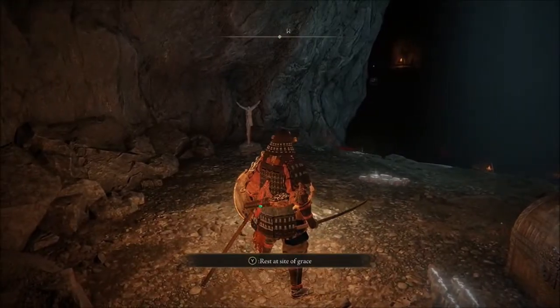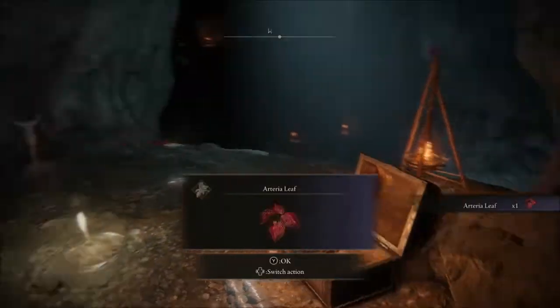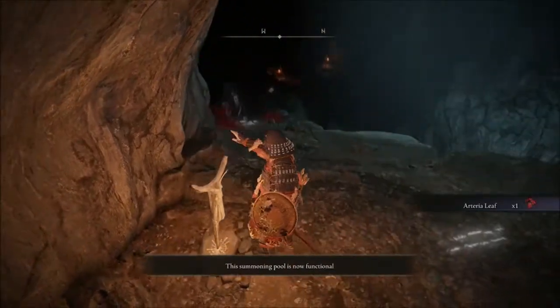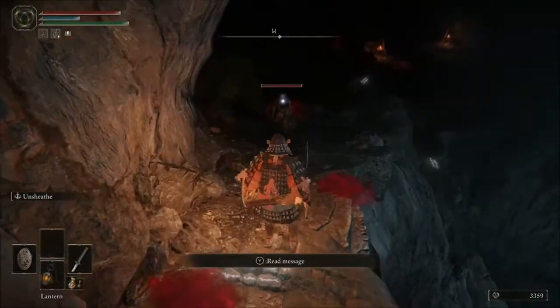Whenever you come in, the first couple things you're going to see is the Sight of Grace, and then a treasure chest on the right hand side. If you open up the treasure chest, you do get one Arteria Leaf for free. Then you can hit the summoning pool on the left hand side. You do want to be a little bit careful going down here, because this enemy right here is kind of hard to see.